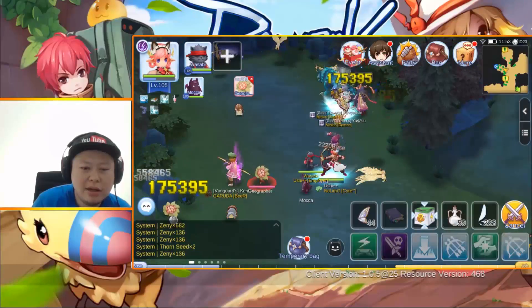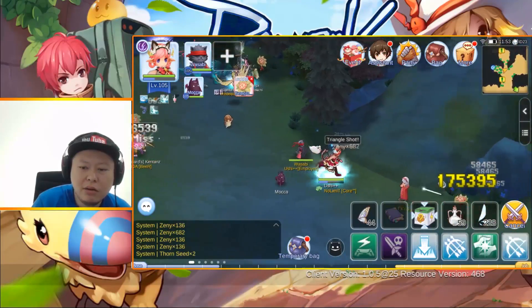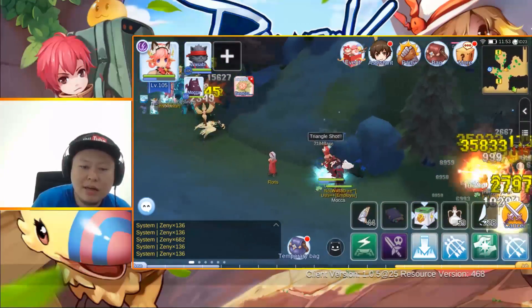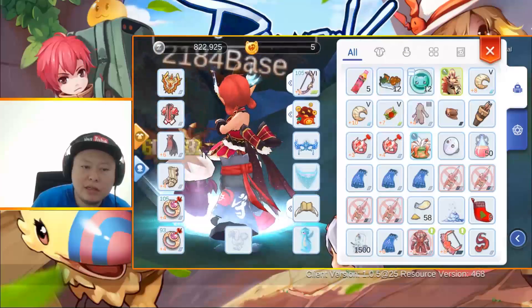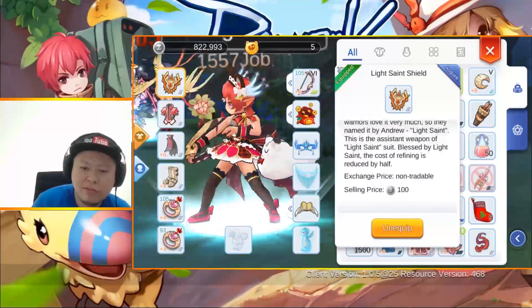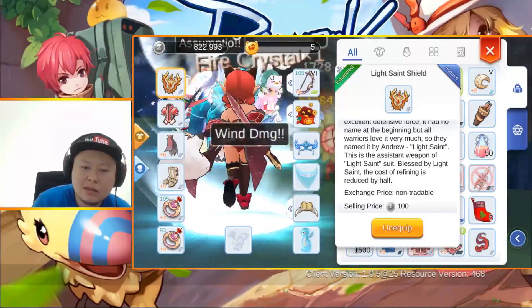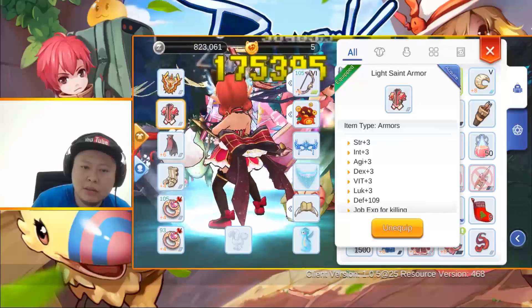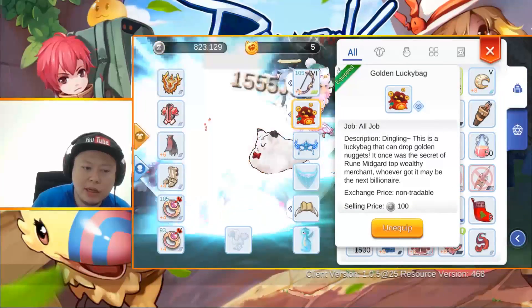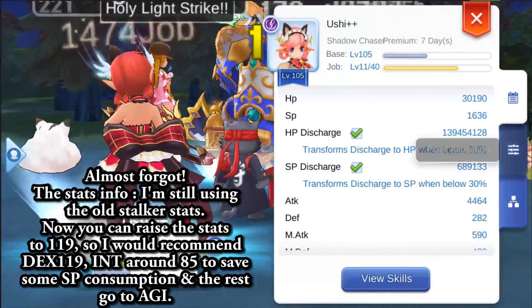That's the update for today. I've been hunting at Geographer — the main reason is because I can one-hit KO it easily with this job EXP setup. For other monsters, I still don't have enough damage to one-hit KO them with this equipment, so Geographer is my best option because I can use this setup to boost my damage significantly.